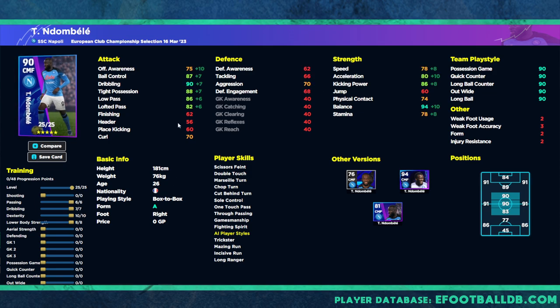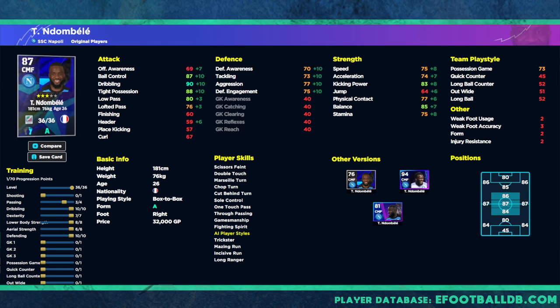The next option is a more attack-based version and this card goes to 90 overall. We're going to bring the dribbling and passing up. Because he has one touch pass we don't need to spend a massive amount of points on passing, so you could take that down a fraction if you wanted and leave the lofted pass at 80 and low pass at 84. Some people like to have passing over 85 - it depends on how you like to play. You could also pump in aerial strength or physical contact, but I genuinely think this is a very good attack-based version of him. Don't worry about his aggression being at 70 - he will still win a lot of balls with that fighting spirit player skill.